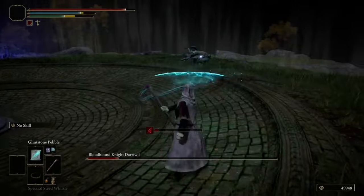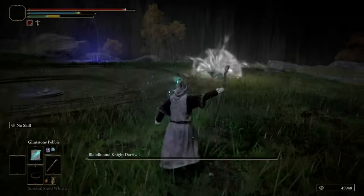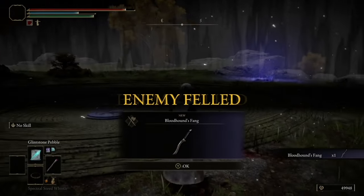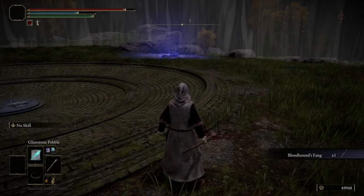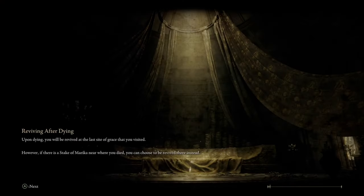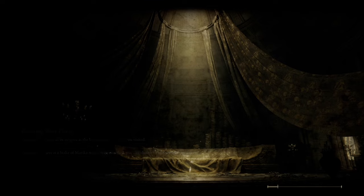Once you are able to finally beat him, which you can see me do here, he will drop the weapon for you. It requires 18 strength and only 17 dexterity to equip. So early game it could be a very viable weapon, and you can take it all the way to the endgame — some people still do to this day.